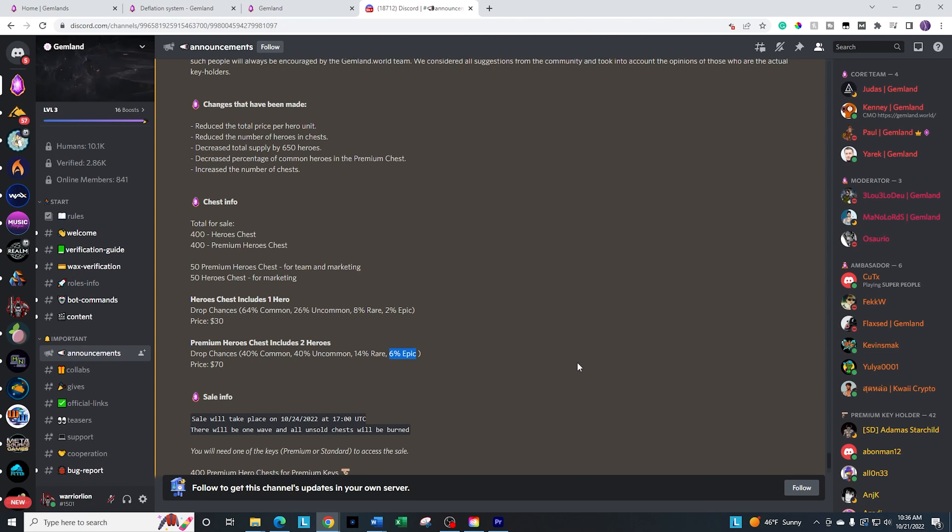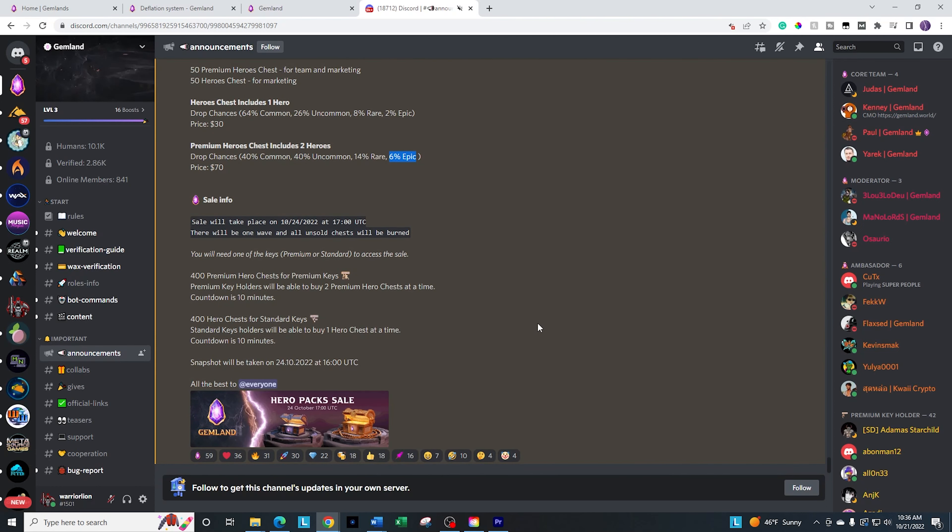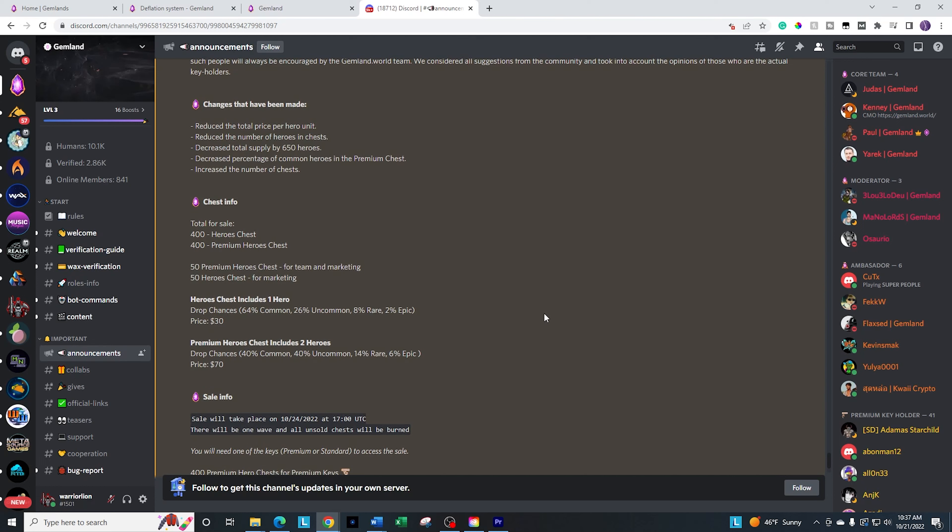The one hiccup is that in order to be whitelisted for the premium packs, you need to have the premium key. And if you want to be whitelisted for the standard packs, you need the standard keys — and that's for the first 10 minutes. After that, whatever's left over, they're going to open it up to anyone with either whitelist item. The snapshot for this will be at 16:00 UTC on the 24th, so after that you'd have to get keys on the secondary market. There will also be additional pack sales for tools, dragons, and things like that.